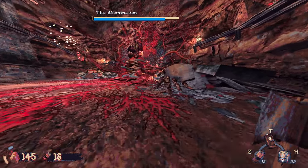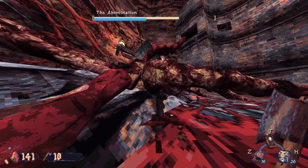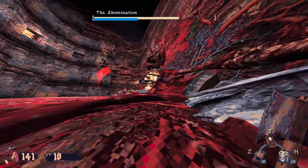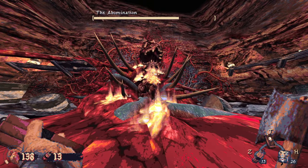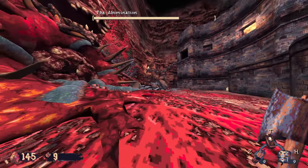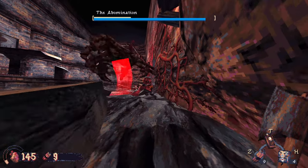I figured out that if I stood in a certain position, one of the cultists would shoot at me but actually hit the abomination. I just repeated getting rid of my TNT and he just did the same thing. Also a cultist with a pistol at the other end spawned, so I just stood in between him and the head of the abomination and he just kept shooting him.